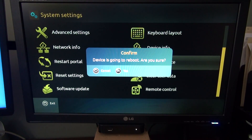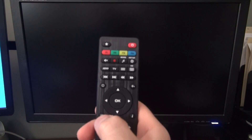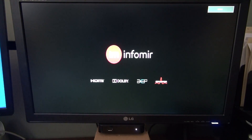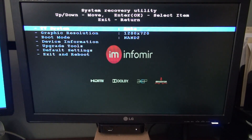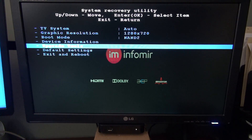While it's rebooting, on your remote — this one right here — hold it down. Do not let go, and you will get the menu page, this page here.